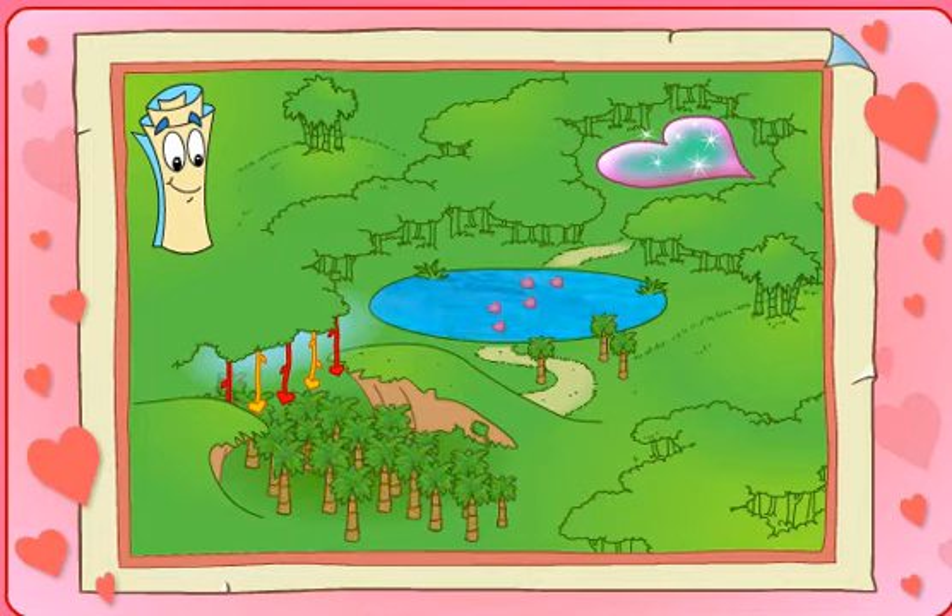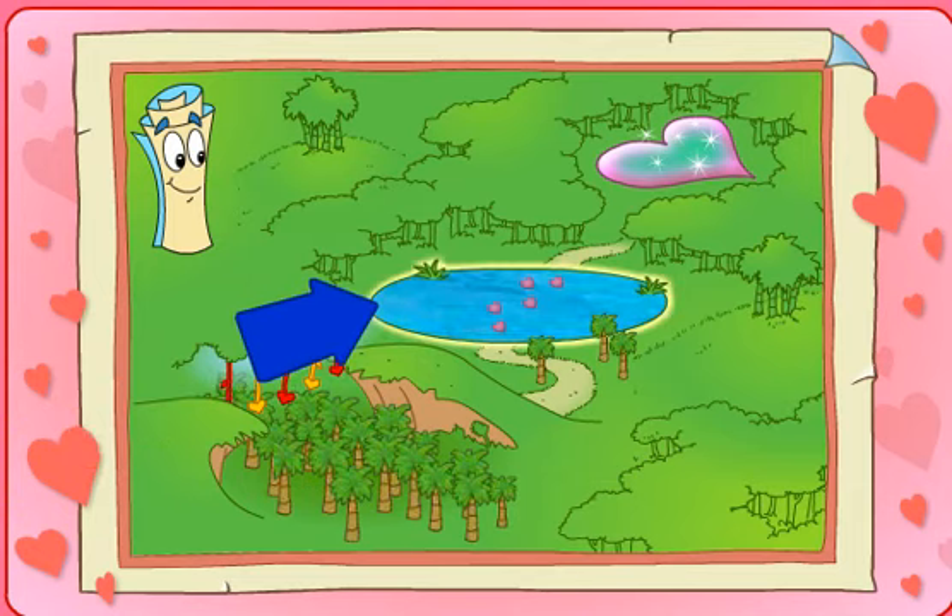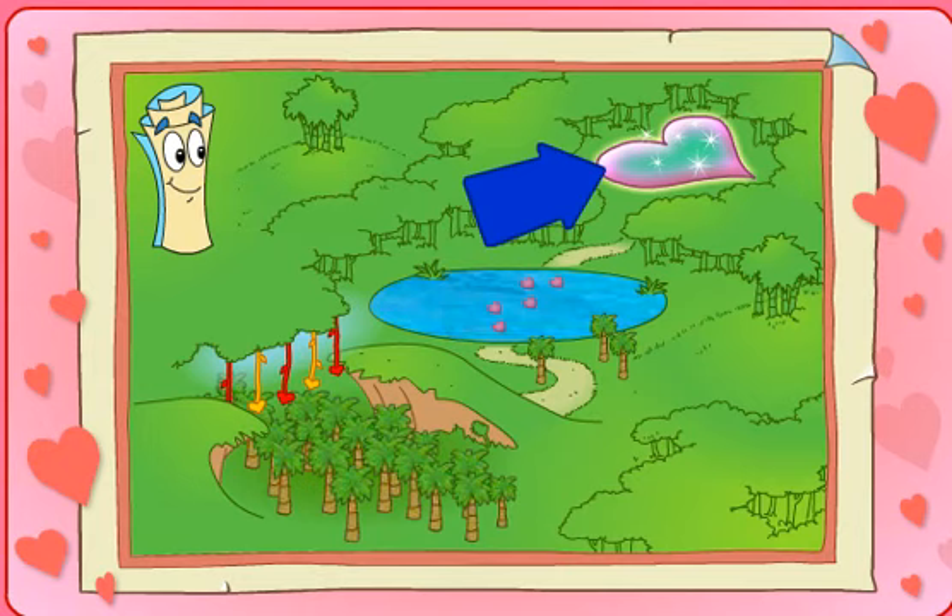Map knows the way. He says that first we need to swing across the bean mine vines, then get over the pink pink pond, and then into the heart of the jungle. Will you help? Let's go!